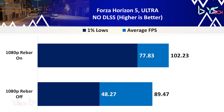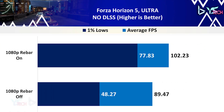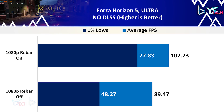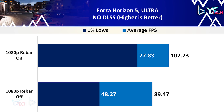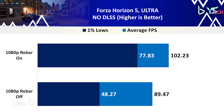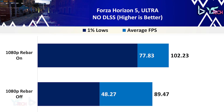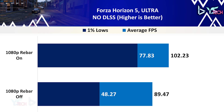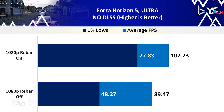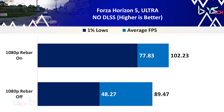Next up is Forza Horizon 5 on ultra settings. This one was a bit surprising, with both the 1% lows and average FPS having decent uplifts as a whole. The average FPS increased by 14.27% and the 1% lows had a solid uplift of 61.26%. I'd really like to see how this game performs at 1440p with ReBAR on and off, and I think the scaling should be pretty decent hopefully if we do retesting in the future.